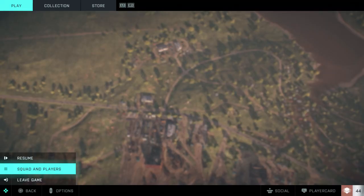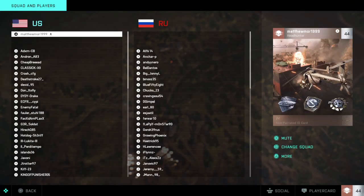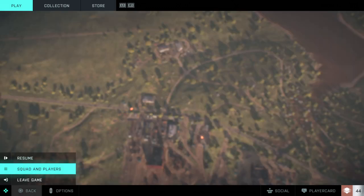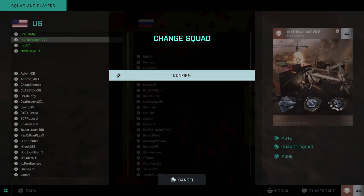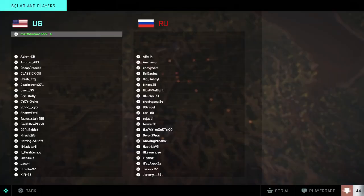So like I said, you've got to be on the spawn menu, go to Squads and Players, hover over your name, click Change Squad and confirm. As you can see I'm cycling through teams. You only have to do this once, but you have to come off the menu and go back onto it each time you want to change squad again.